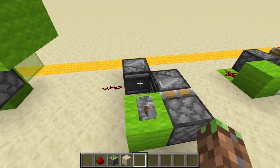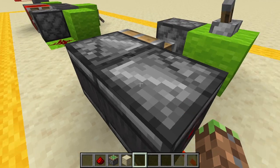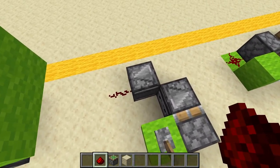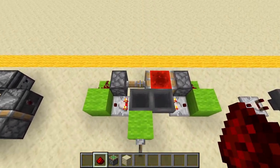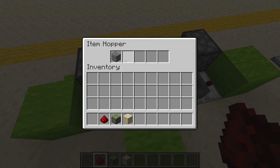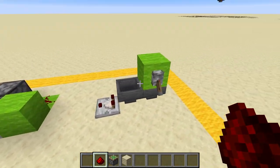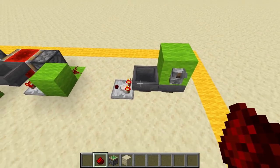Look at how fast it is! Now that observers have come out, we can make these very easy observer clocks. It's just two observers pointing from opposite ends of each other, so they detect each other activating, which makes a redstone clock. You can turn it off just by retracting the observer. Finally, we have the two most versatile redstone clocks: the Etho Hopper Timer, which is a slow redstone clock where you can change the speed by the number of items in the hopper; and two hoppers pointing into each other with a single item inside.